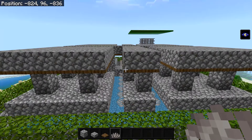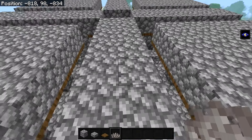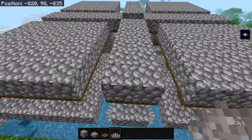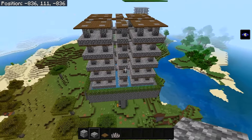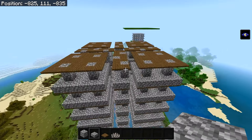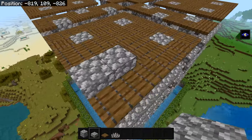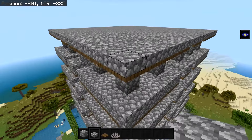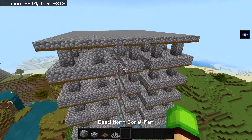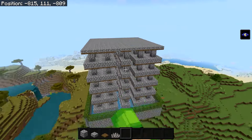Once this step is done, repeat the entire layer as many times as you want. Just treat the current top as the new floor and build another layer on top. Once you've built all your layers, leave the top without a roof for now. Grab slab blocks and fill the entire top area with slabs to prevent mobs from spawning up here. The farm should now look like this.